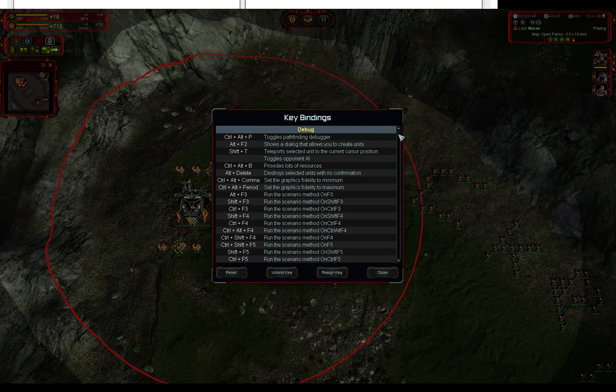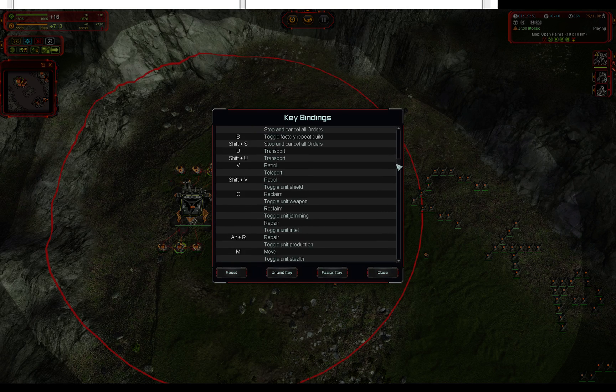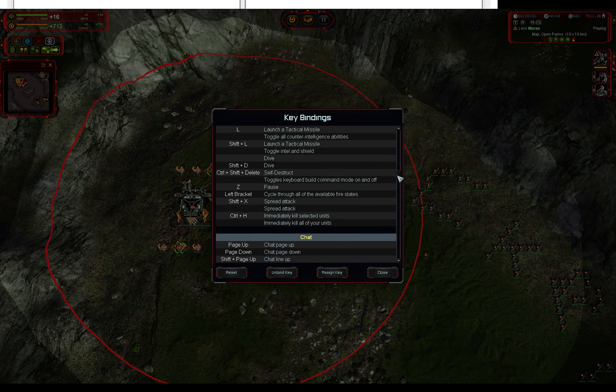I don't know how many people here have looked through key bindings in full, but holy shit, there's quite a bit of things in here. I'm going to try and go over all of them in the next couple of tutorial videos I'll be putting out. But first and foremost, I just want to give you some basic stuff on hot build keys, since I think it's pretty critical to building up your speed in this game.